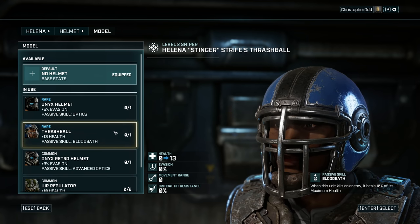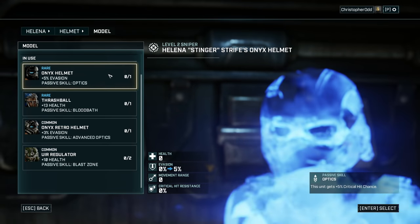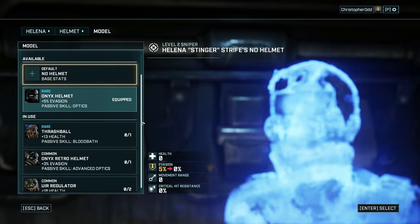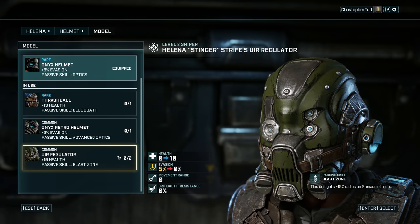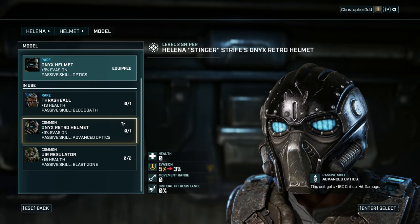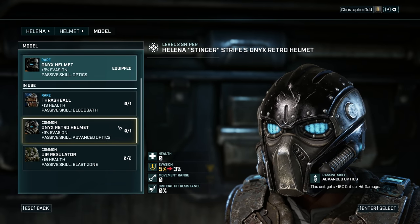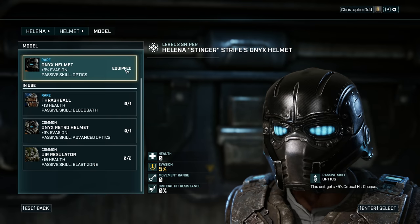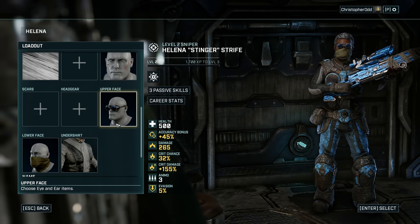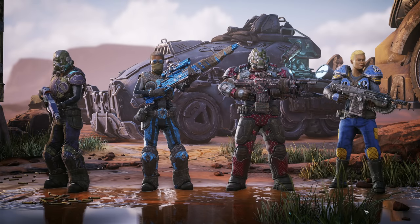We could throw on the helmet. I was going back and forth on these helmets — I couldn't figure out what the difference was. This helmet gives critical hit chance, but the Onyx Retro helmet gives critical hit damage, not crit chance. So I was mistaken, but we'll take the hit chance because unless it procs at a regular rate, it's not really going to matter. Let's rock and roll.